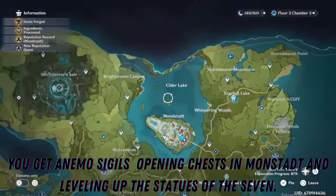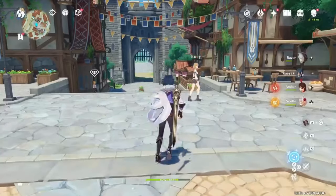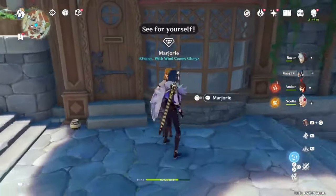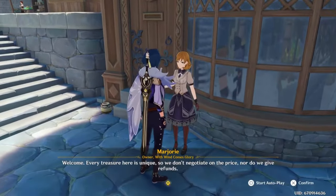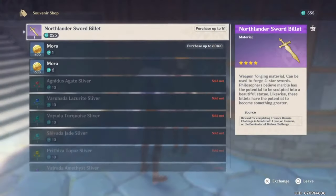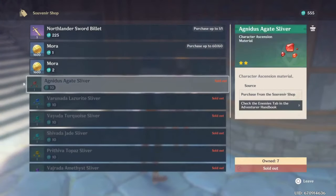So how do you use them? In Mondstadt there's a lady named Marjorie, and if you go to her shop, you can use those sigils to buy level-up materials.